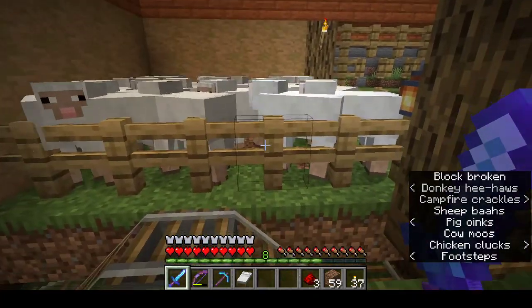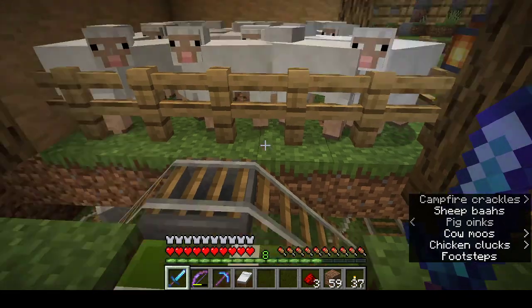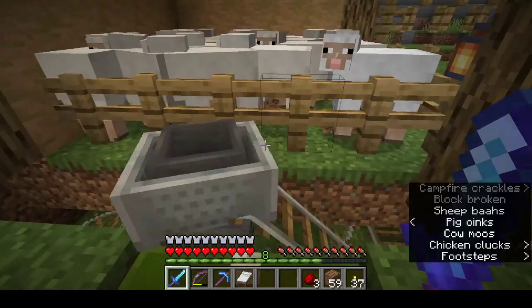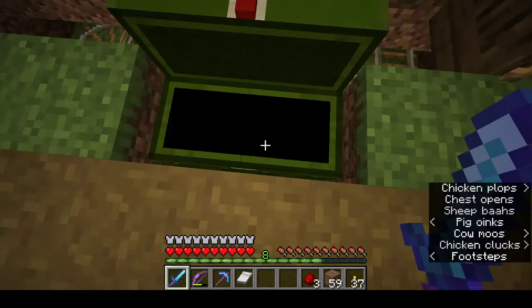Because the sheep need grass to munch on in order to get their wool, I had to use a hopper minecart to wiggle around under there and bring it in and drop it into the chest.